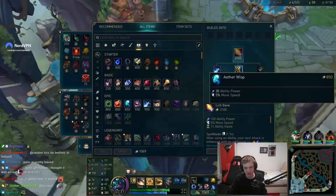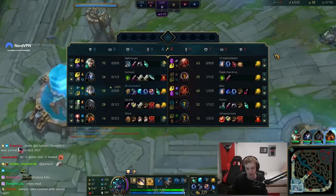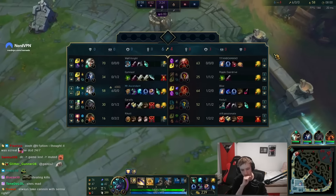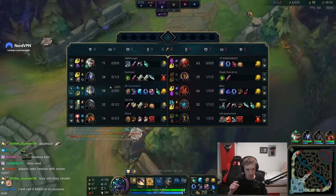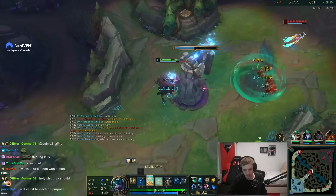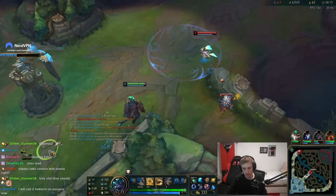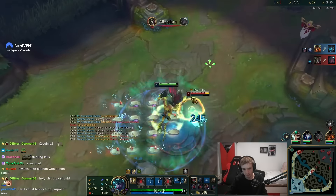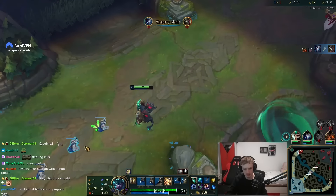I'm taking every kill which is not necessarily a good thing, because now I'm gonna have a massive shutdown on me. If I die you lose a lot. This is why splitting kills between champions is much better — the shutdown on one person isn't too high. But right now I'm the strongest member in the game and I need to be really careful how I use my lead. I make one wrong decision and die somewhere, I give up my massive shutdown and it's gonna be really bad.